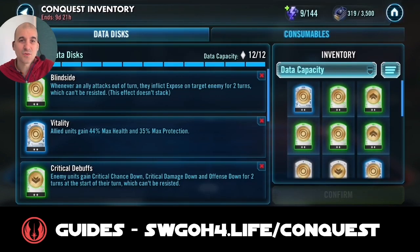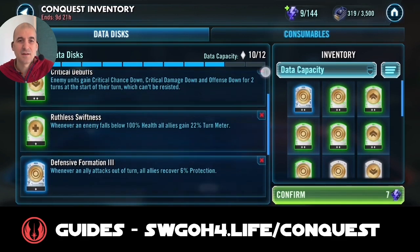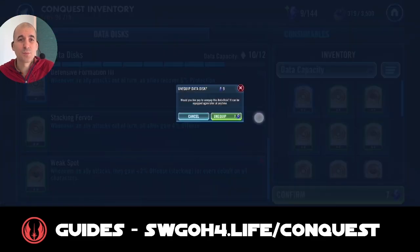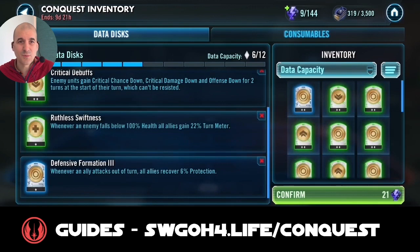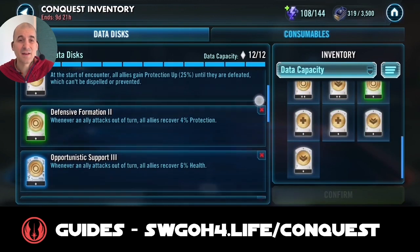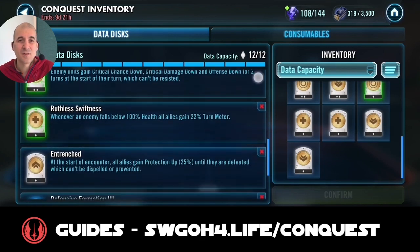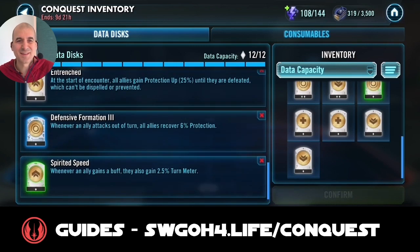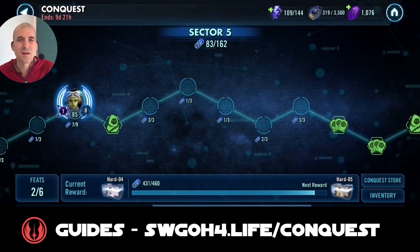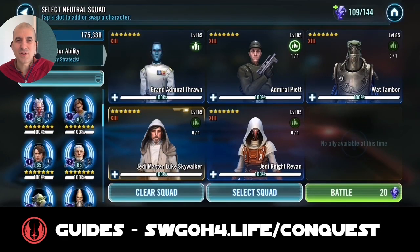We want to remove any disc that will increase your damage — I'm removing Blind Side, Stacking Fervor, and Weak Spot. Any disc that increases your damage, take those out, because we want the enemy to stay alive so we can keep reapplying mark over and over again. Instead, I went for full survivability: lots of healing, protection recovery, and Entrenched. I also added Spirited Speed so I can gain some bonus turn meter.